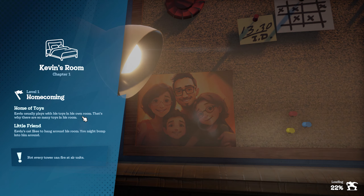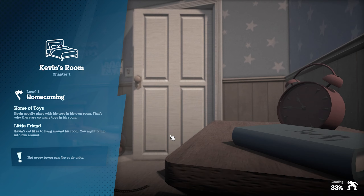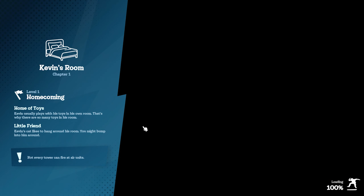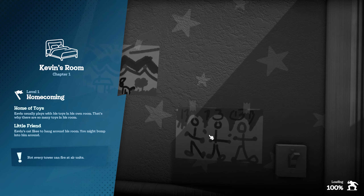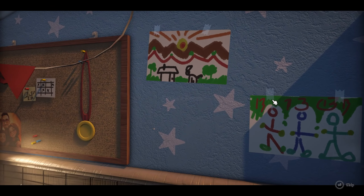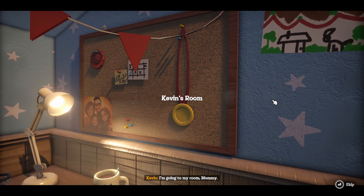Kevin usually plays with his toys in his own room, that's why there are so many toys in his room. Kevin's cat likes to hang around his room, you might bump into him. Okay — not every tower can fire at air units. This is just going to be way more advanced than it first looks.